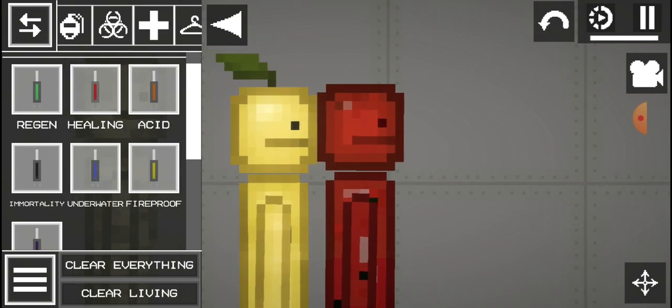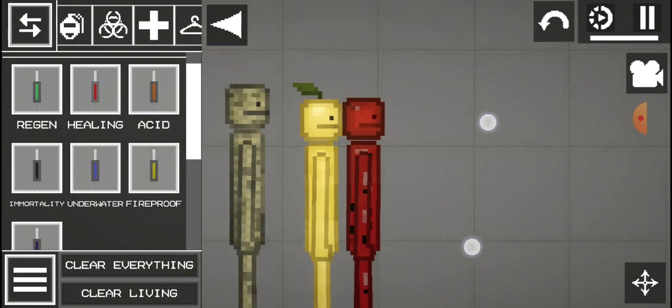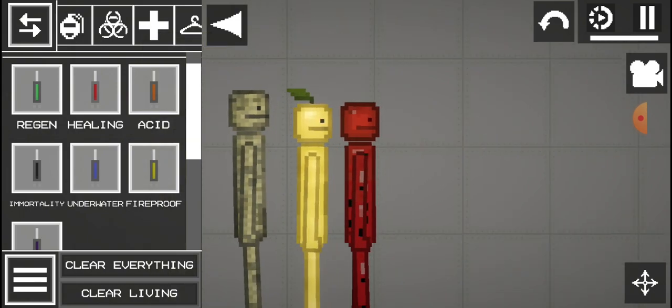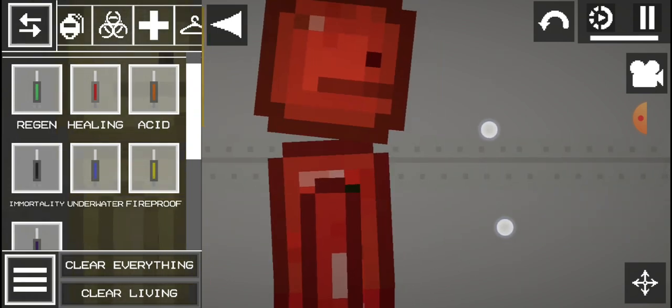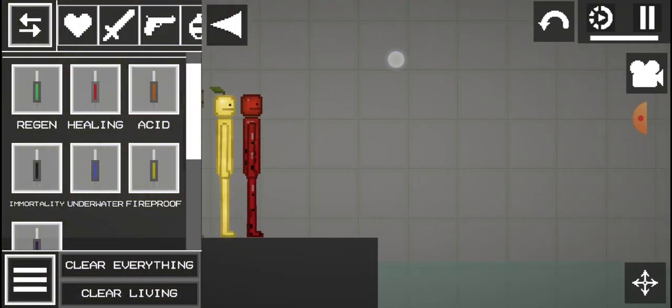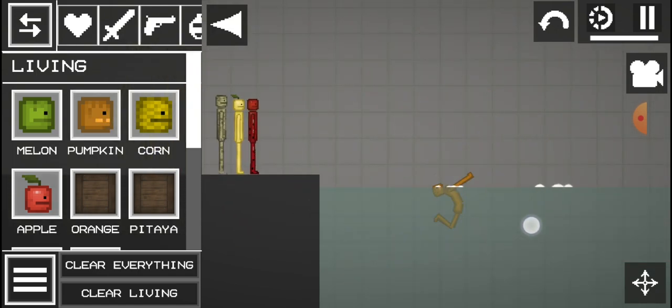Don't mind it because we're planning to make my birthday soon — yeah, Monday, we're making my birthday Monday. So yeah, here's strawberry. And now we're gonna get how to make orange — swing him a lot.